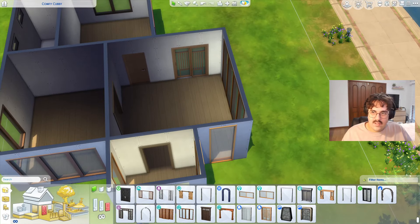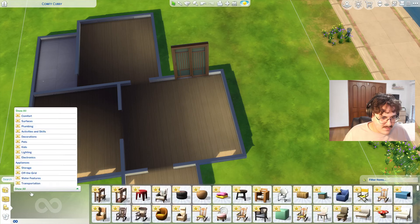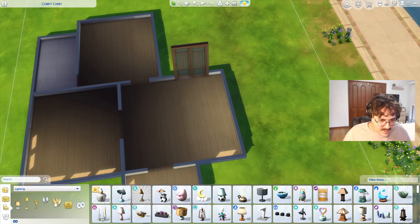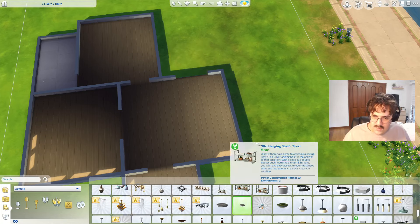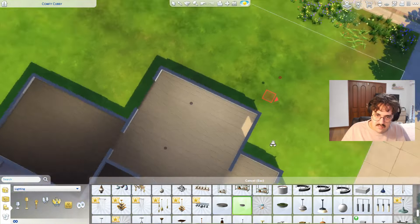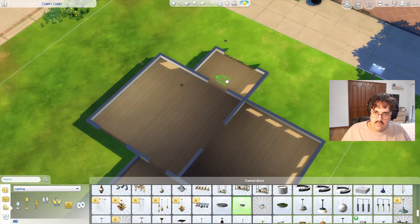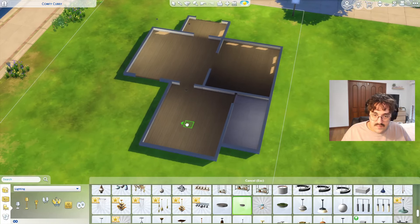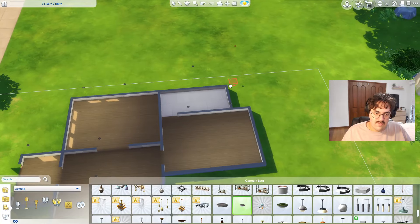Let's get my little favorite — the subtle saucer light. All the YouTubers I watch use the super subtle saucer light because it's just so good. Let's do a couple in the living room because I want it nice and bright. In the bedroom, this is a very decent-sized room actually — we'll do two lights in each room because you can never have too much light.